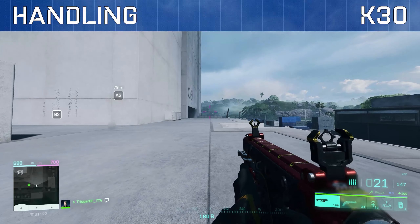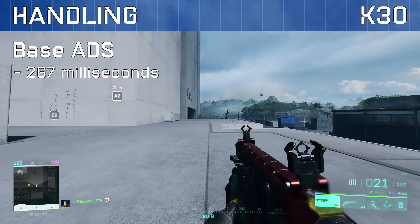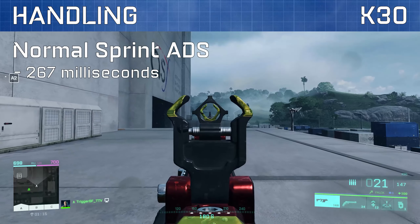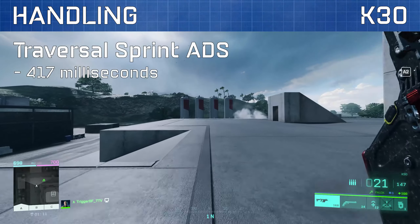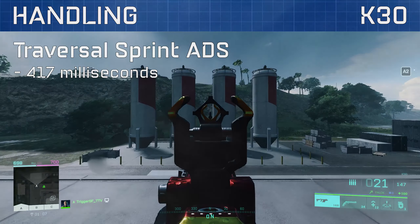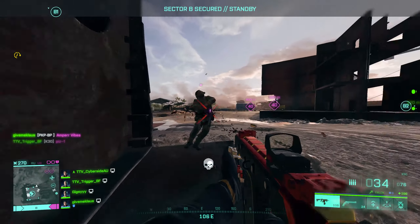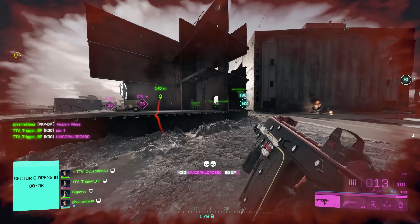As for weapon handling, the K30 has a base aim down sight time of approximately 267 milliseconds. In terms of sprint out time there is the same 267 millisecond delay for normal sprint, but there is a slightly longer 417 millisecond delay for the traversal sprint. In other words you may be better suited using the normal sprint with the K30 to avoid an aim down sight time penalty.